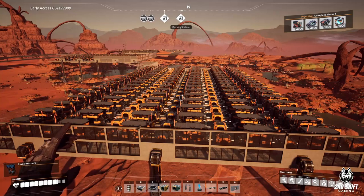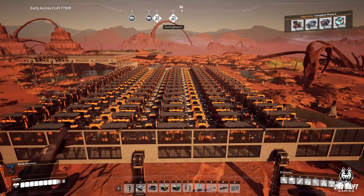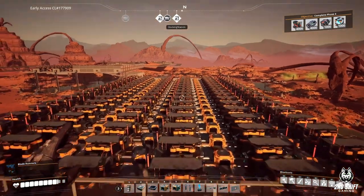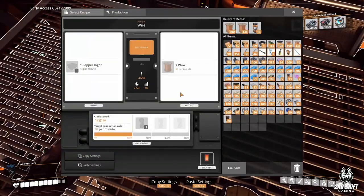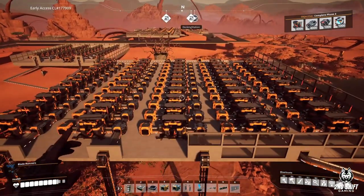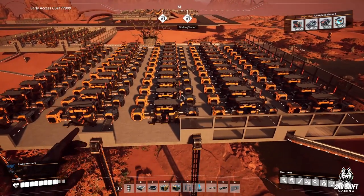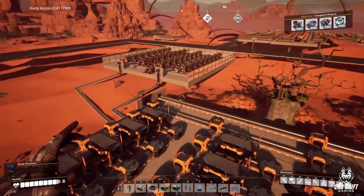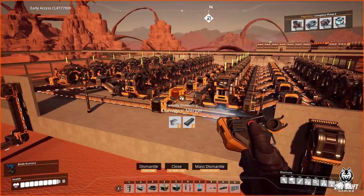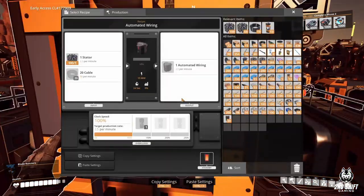There are 108 constructors - I only need 107 but there are 108 - taking those copper ingots and turning them into wire. Then all of that goes over here to 55 constructors making cable, and all that goes over to make 80 automated wiring.